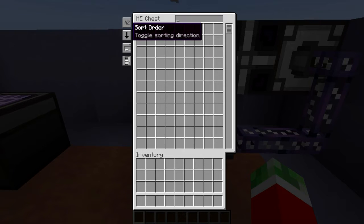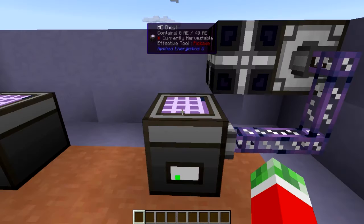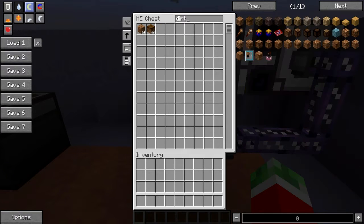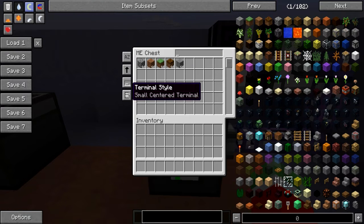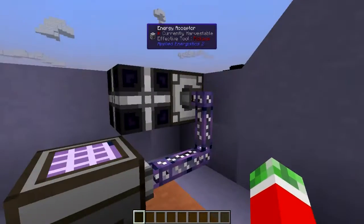You can also switch the order that the sort by will be used. The search box mode can be set to NEI synchronized auto mode, meaning whatever you type here will automatically synchronize with the Not Enough Items mod. Auto search does not do that. There is also the actual style of the ME chest, which can either be terminal style or small centered — normally you probably would just want the tall mode open so you can see as many items at the same time.